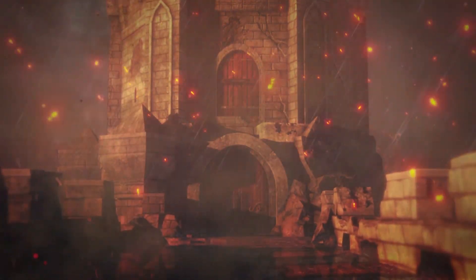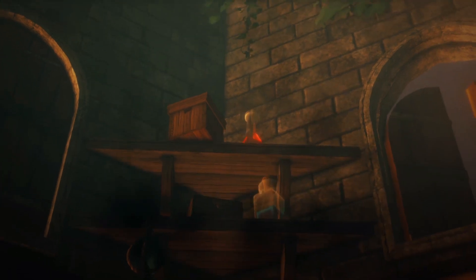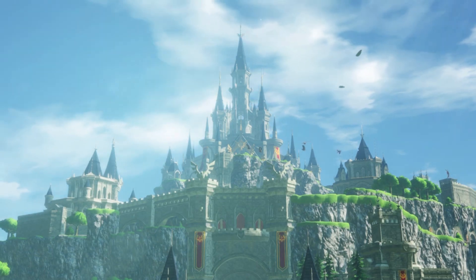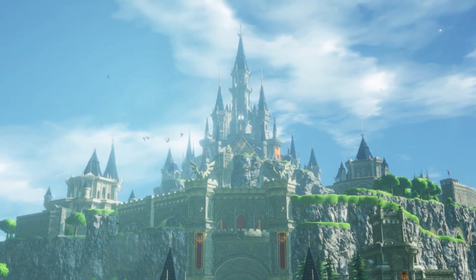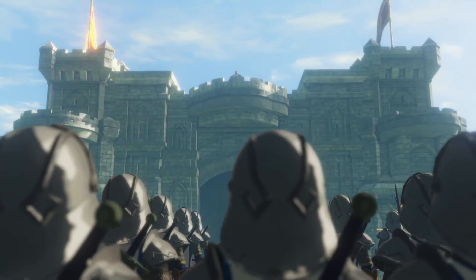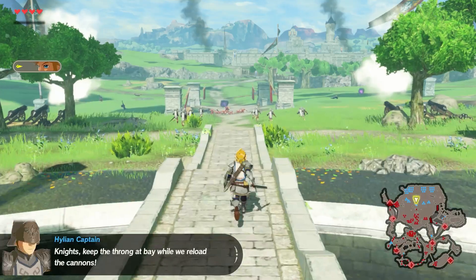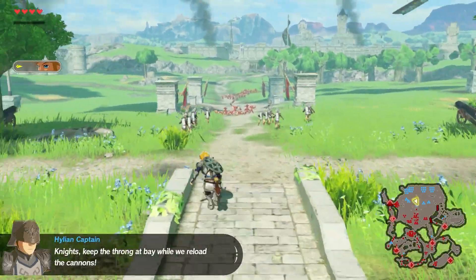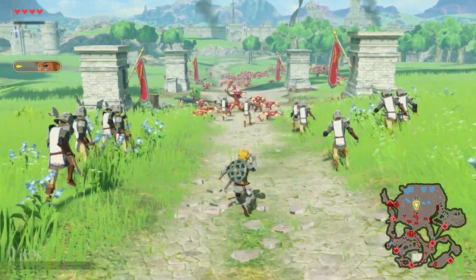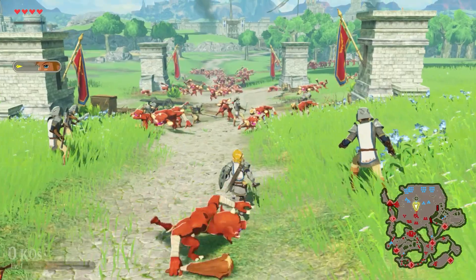In addition to learning the ins and outs of the combos of each character, another overlooked feature of Warriors titles is the strategic element, which I sort of touched on in the previous point. Most of the battles in Age of Calamity give you complete control of multiple captains or leaders that can be swapped in and out at any time, and multitasking is something that is crucial to your success in the game.